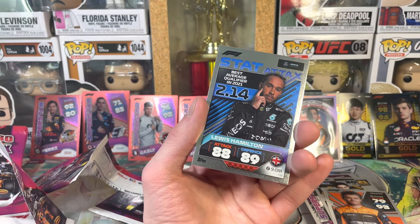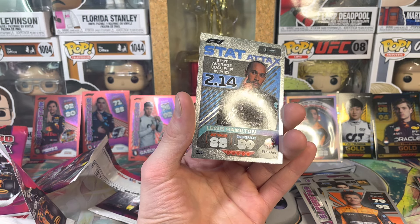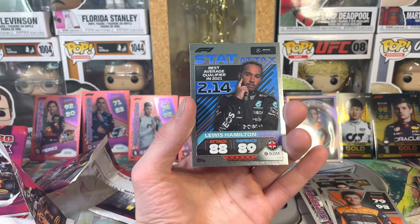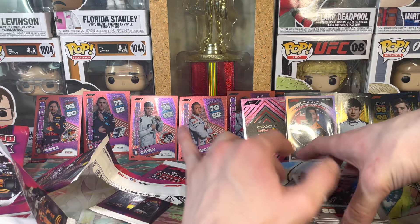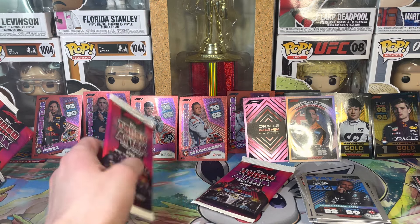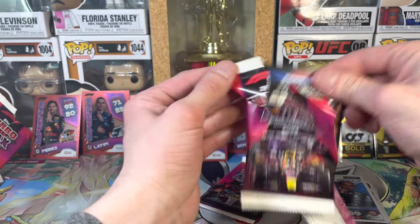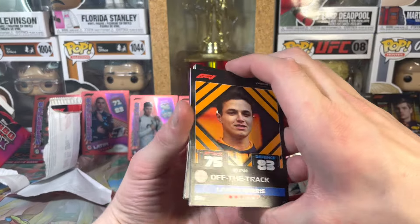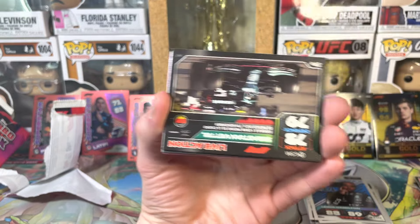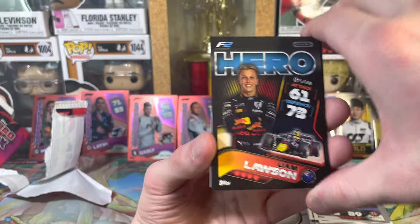All of a sudden - Charles Leclerc, Sebastian Vettel, Mick Schumacher, Nicholas Latifi for TV, Esteban Ocon, ooh team duo - the Red Bull team! Pierre Gasly, youngest ever British F1 pole sitter Lando Norris! Lewis Hamilton - best average qualifier in 2021, you're the man Lewis Hamilton! Lando Norris, Alfa Romeo, Sebastian Vettel, Liam Larson.